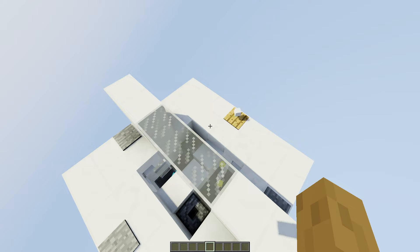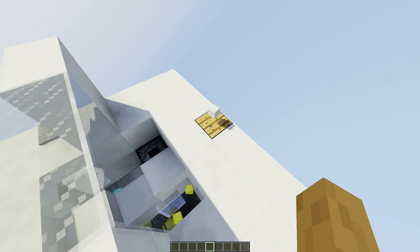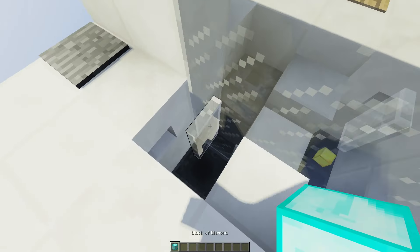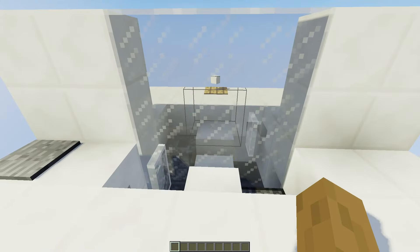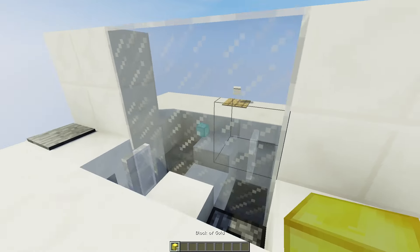Now if you want to test this out, you can just replace this stone pressure plate with a wooden pressure plate and drop an item on it, or ask one of your friends to stand on the pressure plate. We're going to test this pressure plate first — it works. Now this pressure plate — make sure both players are standing on the pressure plate. And now as you can see we successfully traded the items.